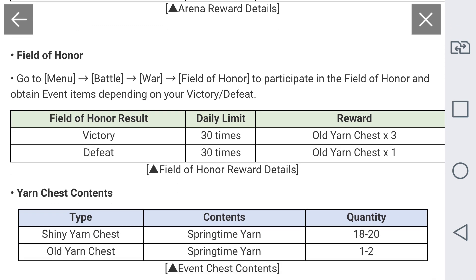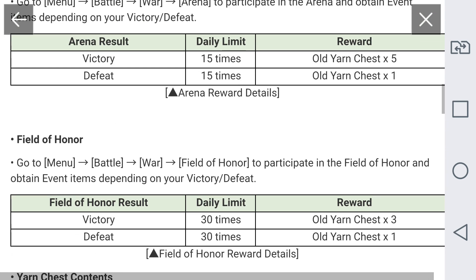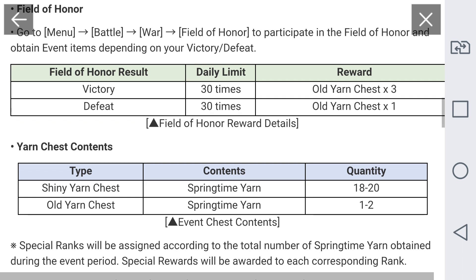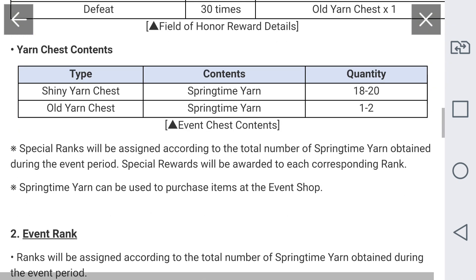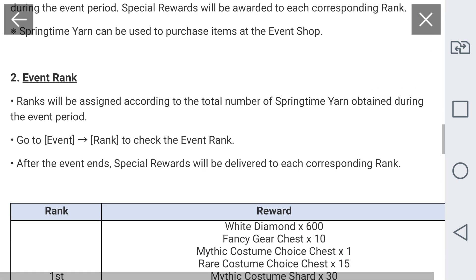In field of honor you can participate up to 30 times. If you get a victory you get three old yarn chests, and one if you lose. These old yarn chests give between one and two of these tokens. So those are the main ways you can get the rewards.